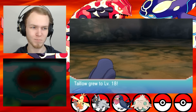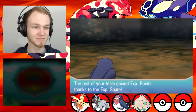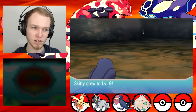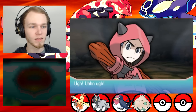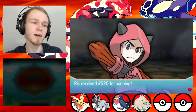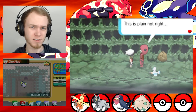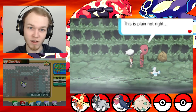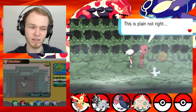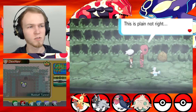As far as I recall, Taylo only has one evolution into Swellow, right? I don't think the Taillow is going to evolve for a little bit longer — maybe even until the 30s, but I don't know. Bird Pokemon I assume usually evolve earlier on, but given that they usually also have two evolutions — thinking of Pidgey and stuff like that. Not Fearow, or Spearow in that line.